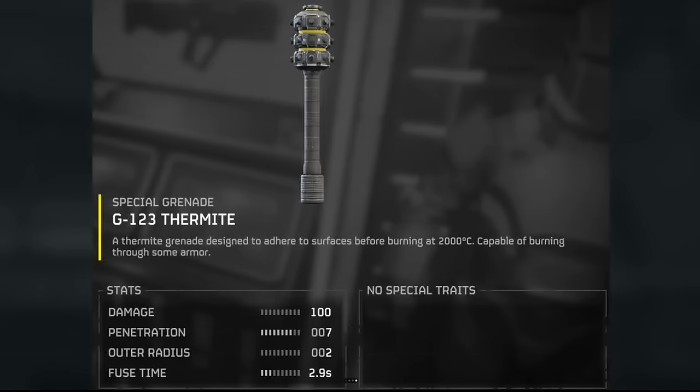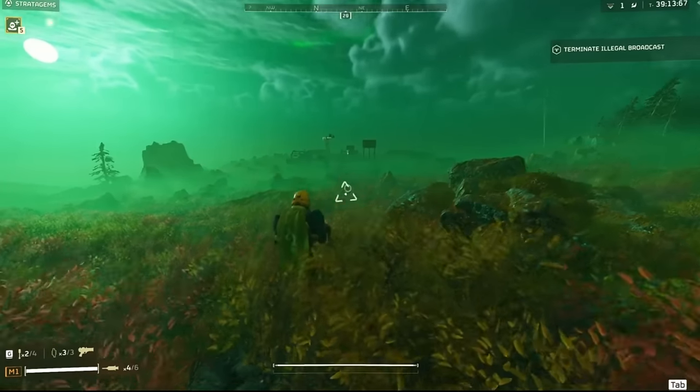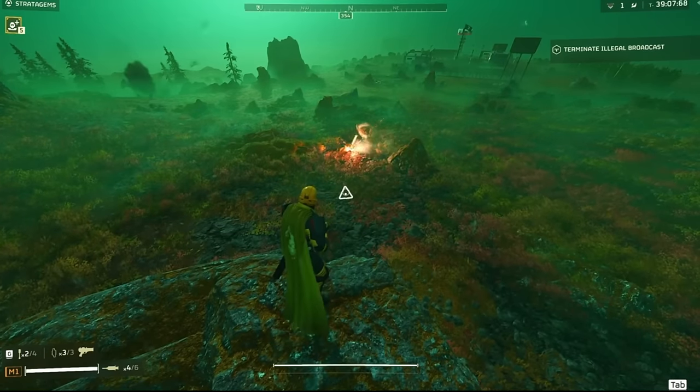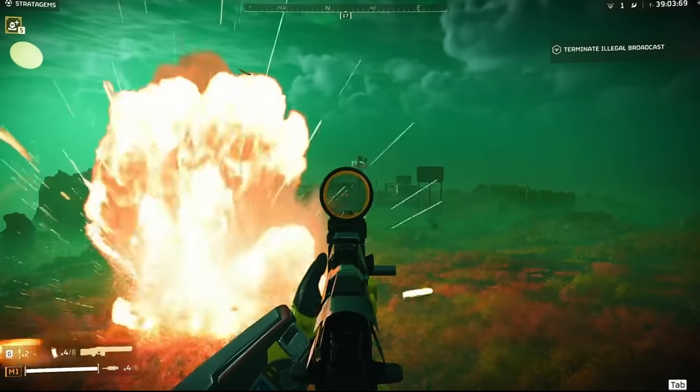Onto the last piece of equipment, the G-123 Thermite. I think these things could be cooked — I hope they can because they look like they could do a lot of damage. They could burn the enemies and I have a feeling this thing will take out a charger pretty easily, especially if it can stick to them.